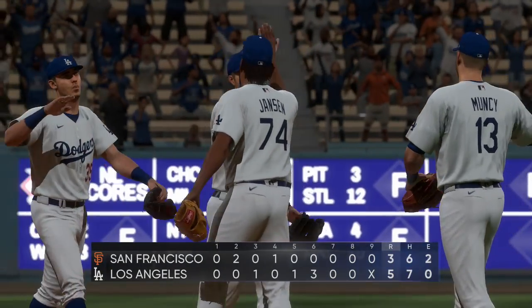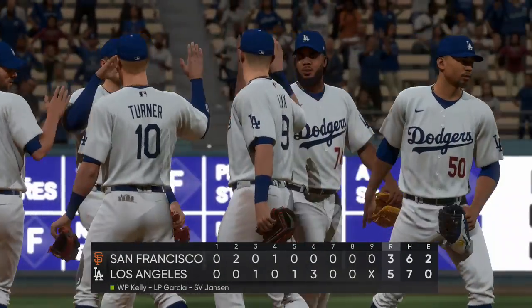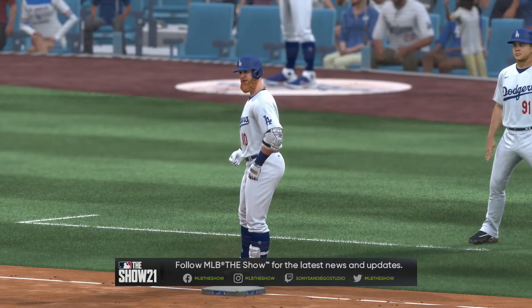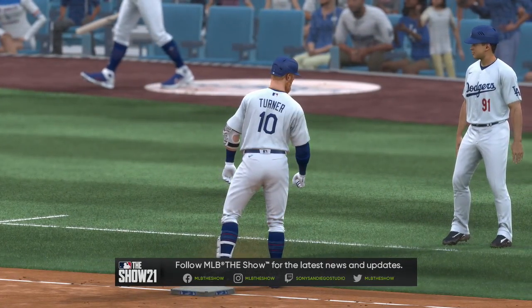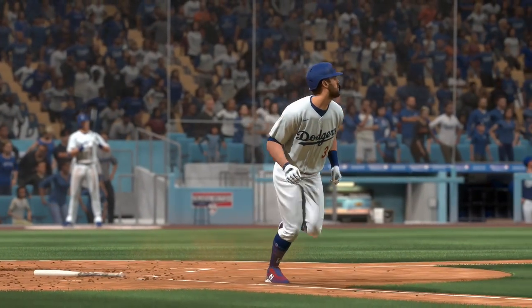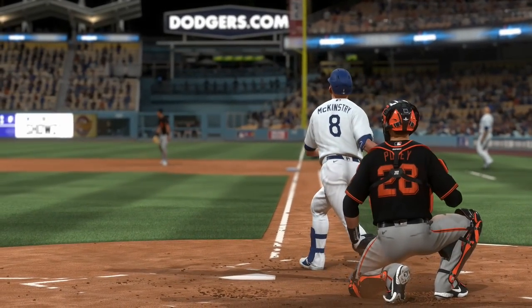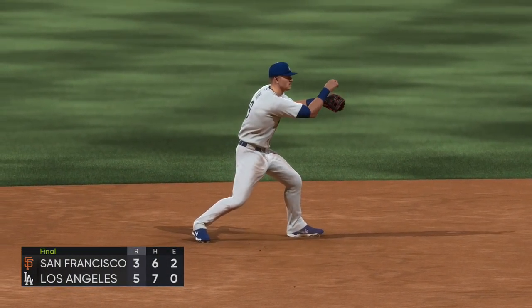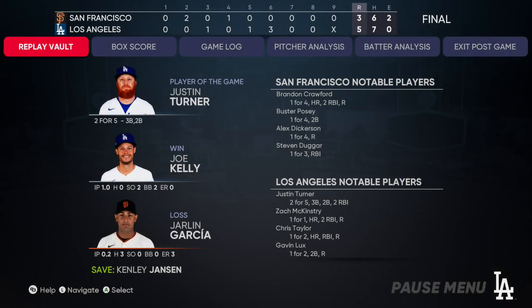And this evening's contest comes to a close — five-three the final. The Dodgers rode an important sixth inning to victory in this one. Joe Kelly gets the W on the mound. So that's a wrap here tonight. For Mark DeRosa, Dan Pleasak, and Heidi Watney, this is Matt Vaskersian. You've been watching MLB the Show — find us on Twitter at MLB the show. Here now is our final line score tonight. For the victorious Dodgers: five runs, seven hits, no errors, they left nine runners.